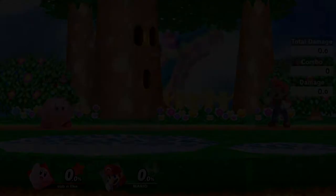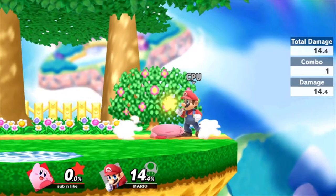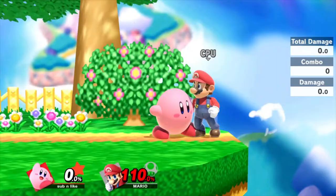Kirby's dash attack has changed from Smash 4 and has been reverted back to his Melee iteration. Kirby now does a tackle where he is on fire, similar to his burning ability in his games. Dash attack doesn't lose momentum like it did in Smash 4 and now has increased knockback making it easier to kill at high percents. Kirby's dash attack is now a one-hit move, which means that the player cannot SDI out of it, making it more reliable.